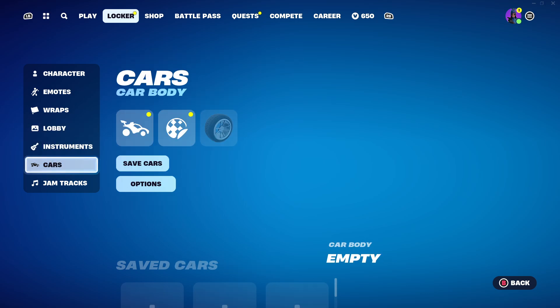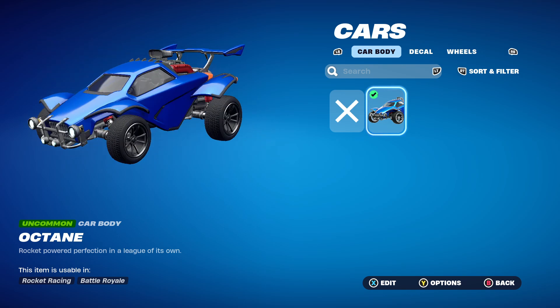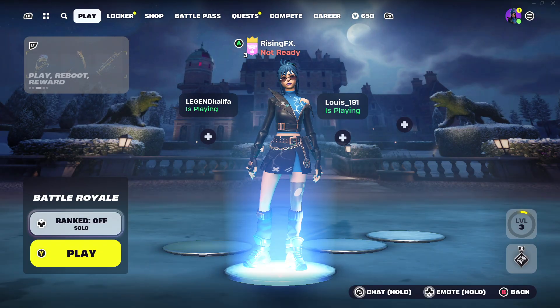And you want to go down to the cars section or the cars tab within your locker where it will appear in the home body screen. So as you guys can see, mine's got the Octane. So if you guys don't already have this, make sure to claim that. I have the Octane car body, but if I was to get the Lamborghini Huracan STO on Rocket League, then it would show up here. And that's literally how you go ahead and get it.